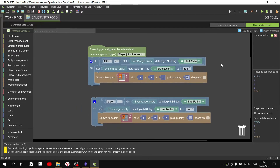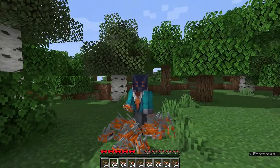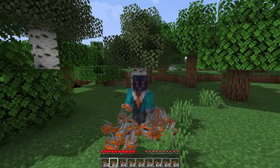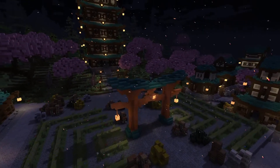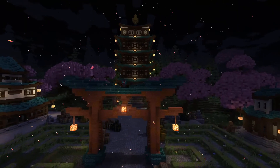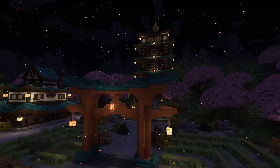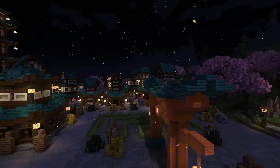So the player will get an item only once, which is perfect for guidebooks or starter kits. I hope this video helped you in creating your mods. If you have ideas for new guides, write them in the comments. You can also download these and my other mods from the link in the description. Thank you for watching!